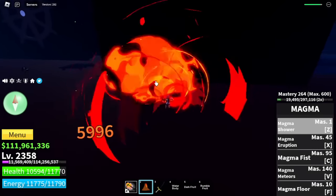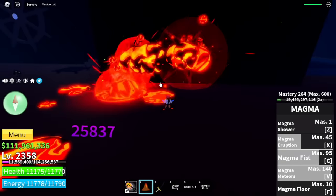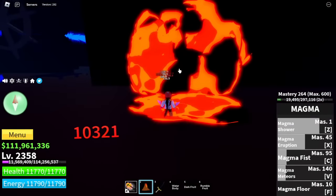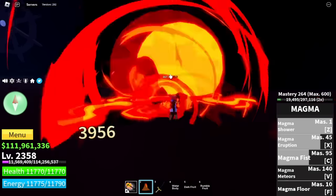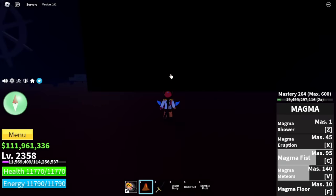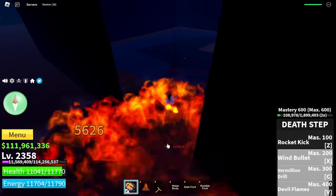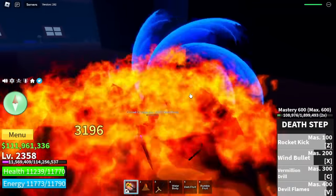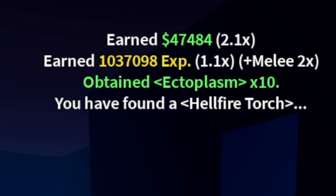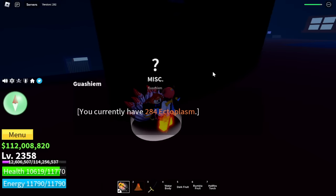This is kind of hard, to be honest. For example, if you have zero ectoplasm — not like the Dark Fragment where you only need one — here you need 250 ectoplasms. So how much can you get for every cursed captain? You can only get 10. We even got the Hellfire Torch. Good thing we have 284 on our main account, so I think this is enough.